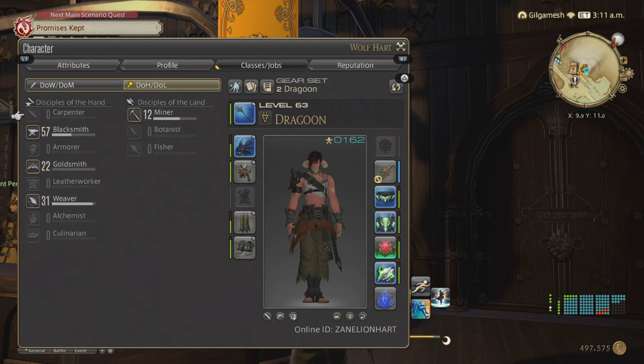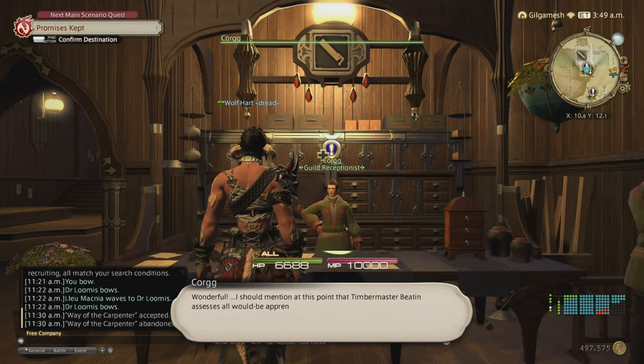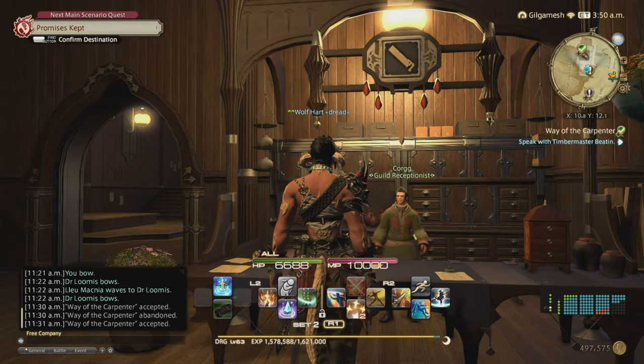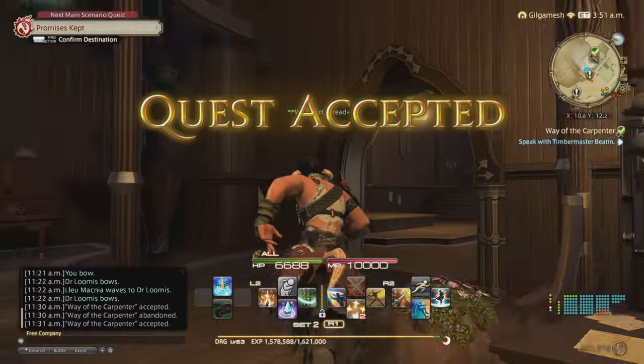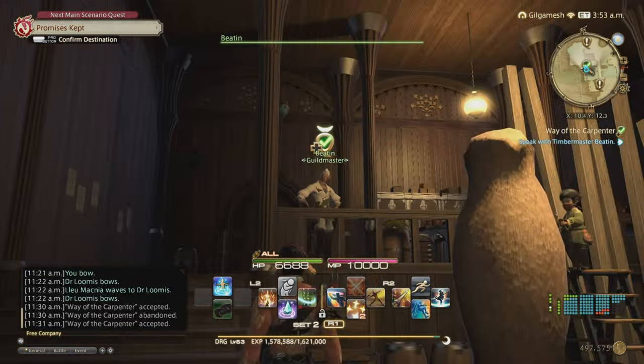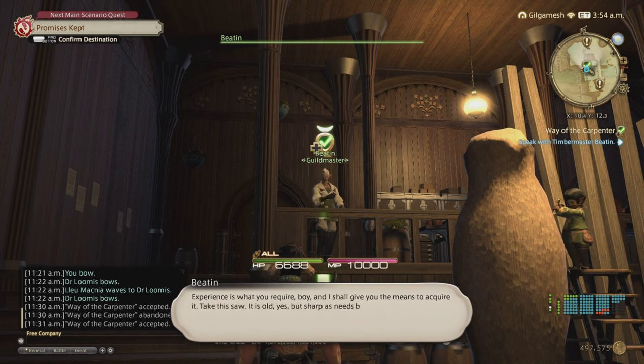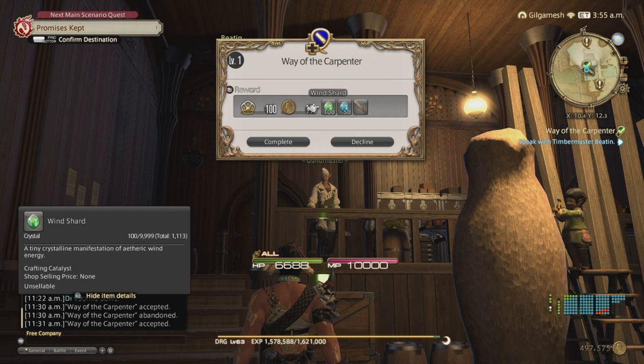So we're going to unlock Carpenter. Carpenter and Leatherworker are in Gridania, Weaver, Goldsmith, and Alchemist are in Ul'dah, and Culinarian, Armorer, and Blacksmith will be in Limsa Lominsa. Talk to the guild receptionist and hit yes.